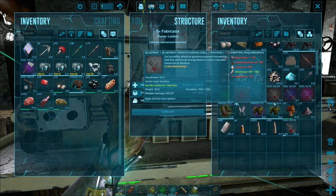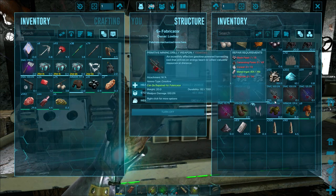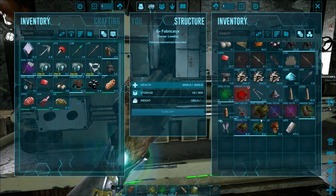But a very important note: if the drill breaks, it will not give the weight reduction. So don't drill until you pop or you're going to be dropping your inventory to start moving again.